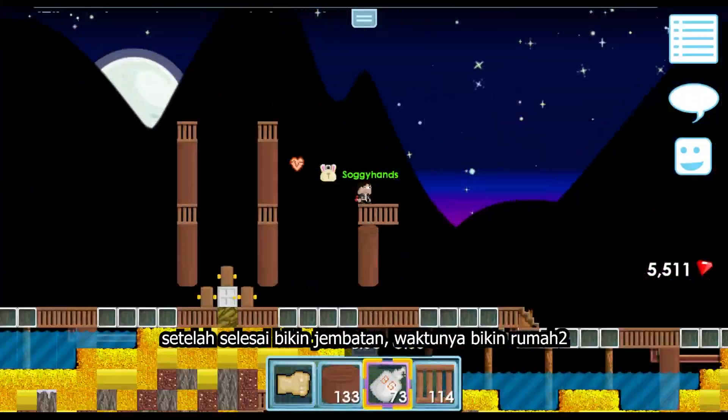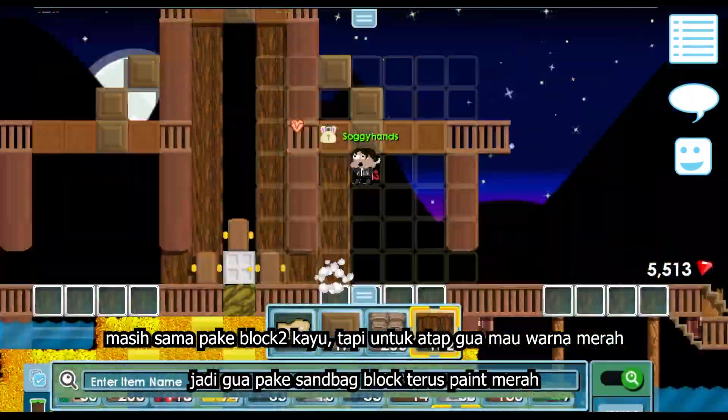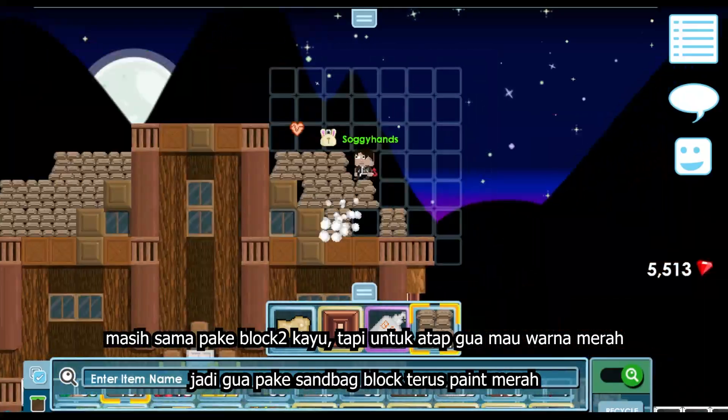After I finish the bridge, it's time for me to add the houses. Still using the same block palette, but I feel like adding a different color for the roof. So for the roof, I will use sandbag blocks, and I will paint it red.